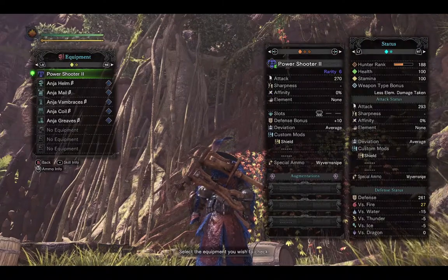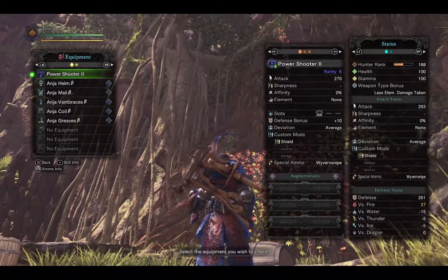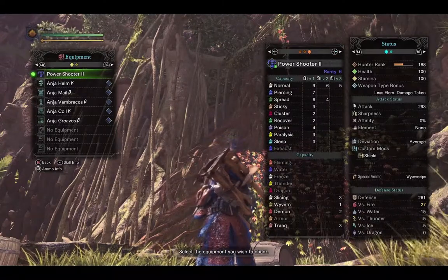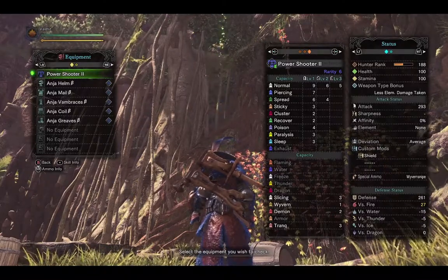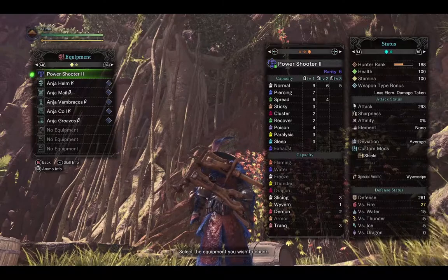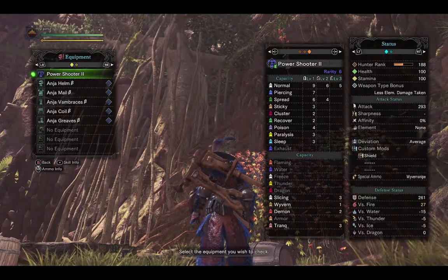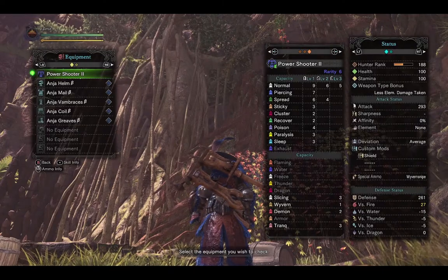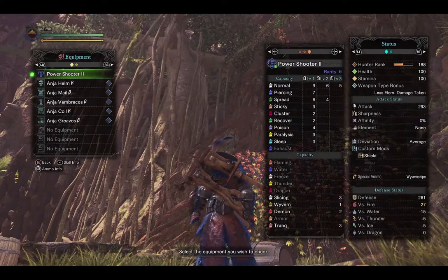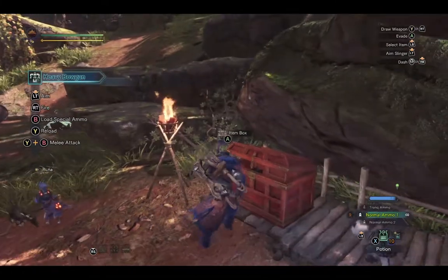The Power Shooter 2 starts with 270, a level 3 slot which gives some nice options, a defense bonus of plus 10, and 3 augmentation slots. For the loadout it has normal 1, 2, and 3, but really slims down for everything else — piercing only 1, spreads 1 and 2. But this might actually be a good status heavy bow gun, because you can have poison, paralysis, and sleep at decent capacities of 3 and 4. No elemental, and it can use slicing and wyvern. Overall I don't think I'd probably recommend using it — it just doesn't have a lot of access to the heavier shot types you'd want to use.